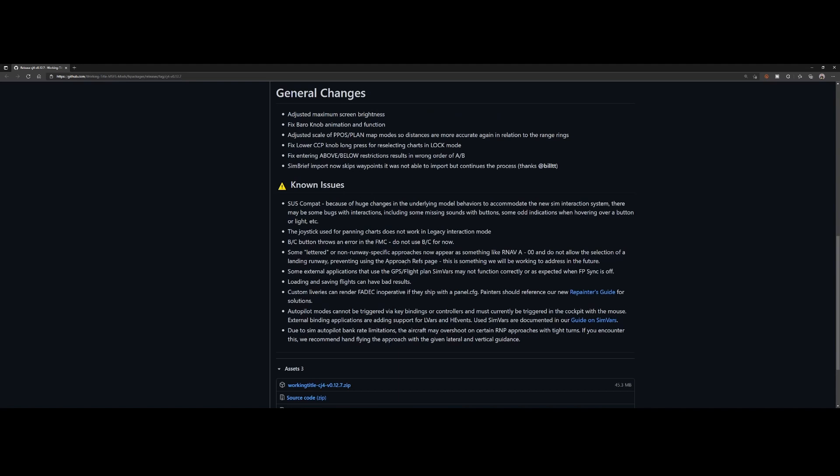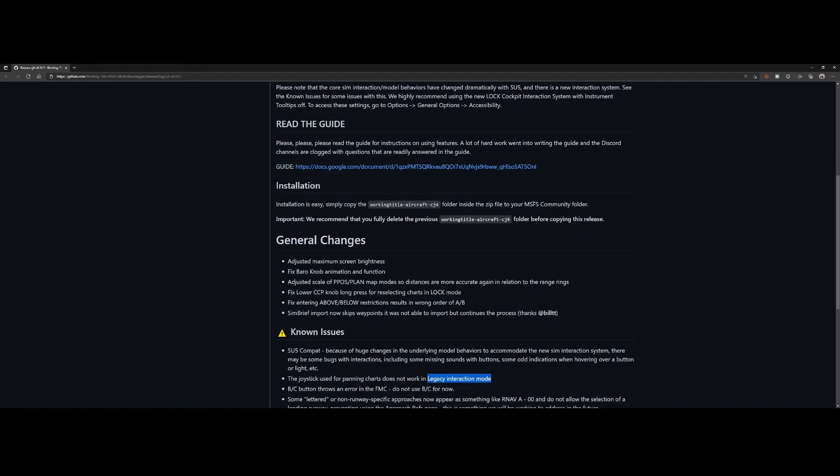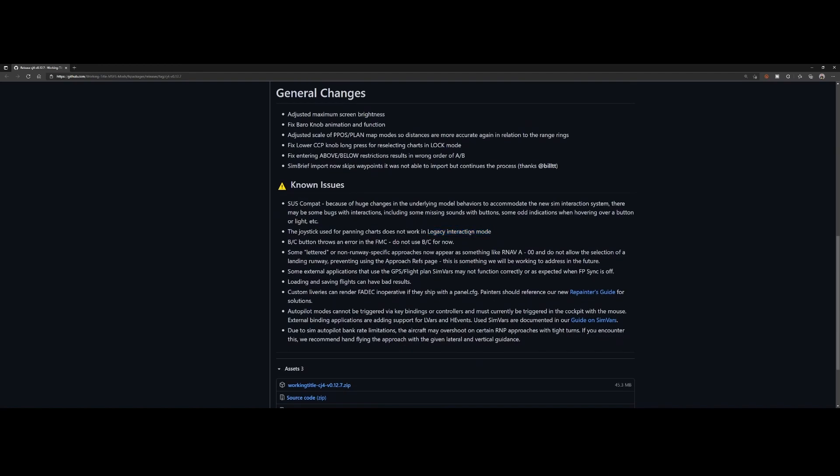There are still some known issues, so read through them before reporting an issue to the developer. There are changes like sounds with buttons, odd indications when hovering over a button or light, and joystick panning of charts doesn't work in the Legacy interaction mode. You need to switch to the new cockpit interaction system with instrument tooltips — set tooltips to off and use the new method, not the Legacy method. Keep in mind the buttons will act differently. The BC back-course button throws an error in the FMC, so the recommendation is simply do not use it for now.